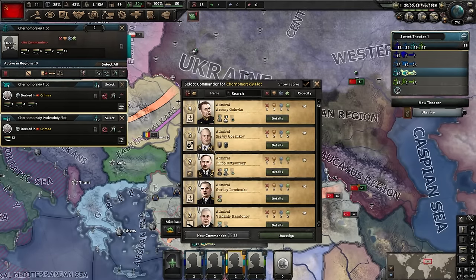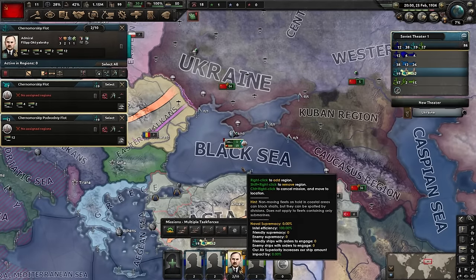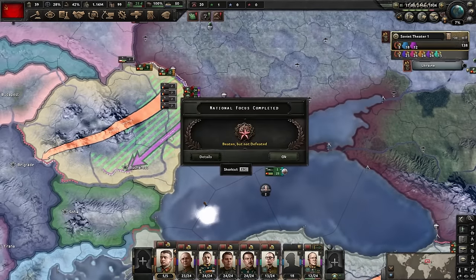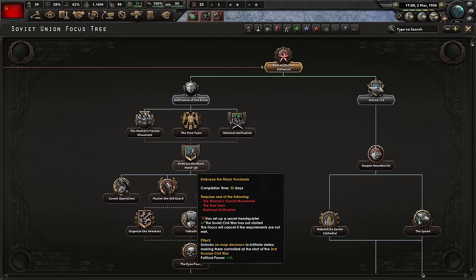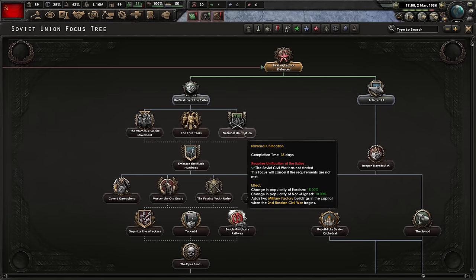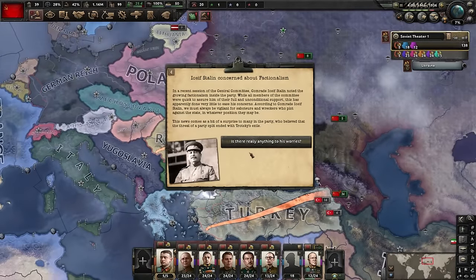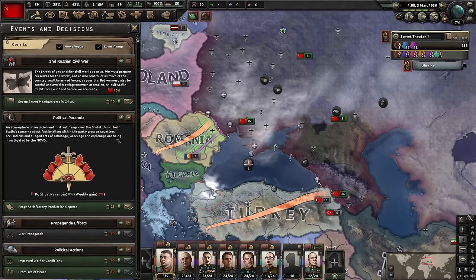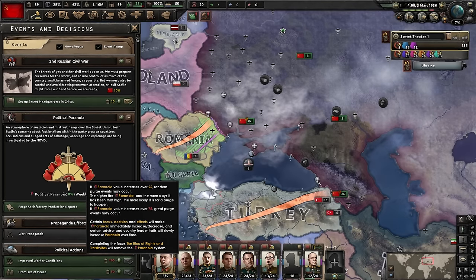Beaten But Not Defeated is done. Now we continue down the focus tree. First order of business is taking Unification of the Exiles, all the way down to Embrace the Black Hundreds. We only need one of these three to start with, and I like taking National Unification first. So: Unification of the Exiles, National Unification, then Black Hundreds - that'll be our first three focuses. Stalin is concerned, as well he should be - we're planning to replace him. This activates the paranoia mechanics. Don't worry about these too much. Just make sure his paranoia never goes over 90% and you'll be good.